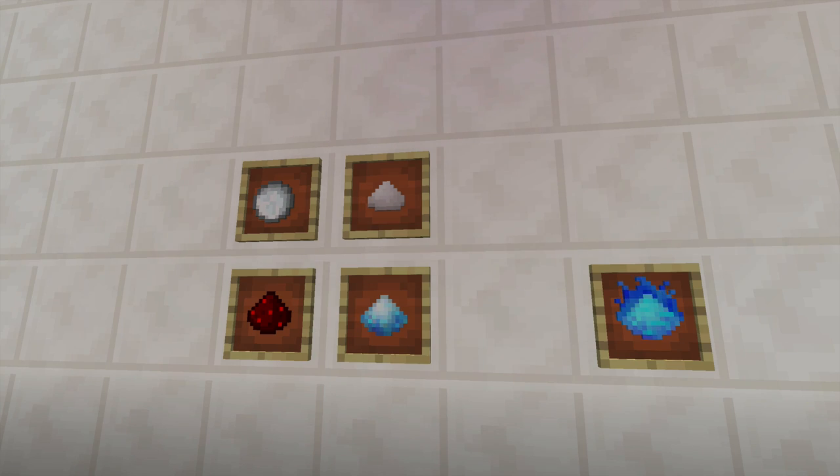What in the world is Cryothium? Let's learn how to make it first before I explain it. You're going to need a snowball, some saltpeter or nitrate, some redstone, and some stuff called Blizzpowder. Together with these four items you will be able to create Cryothium dust.